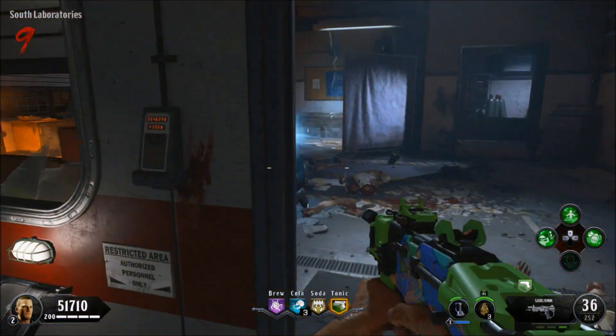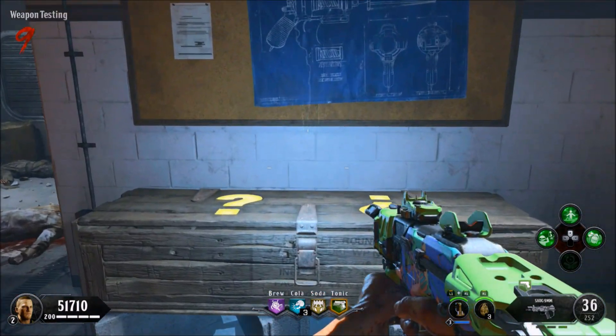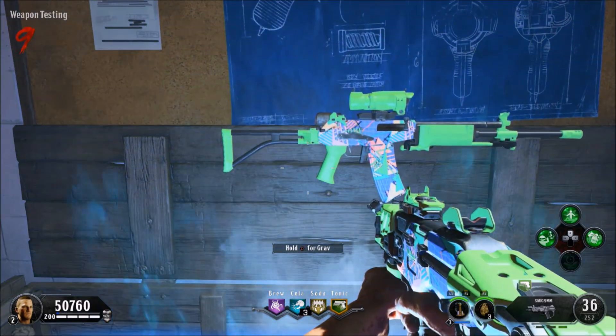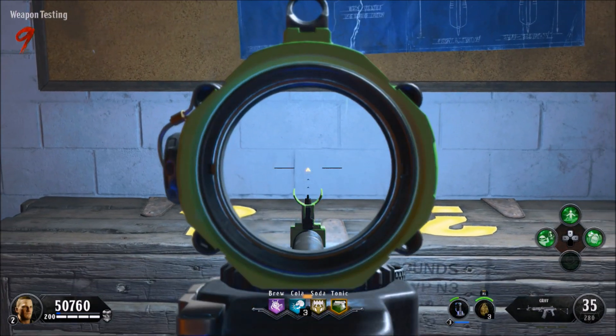From here, fill out your specialist to stage 3. Make your way over towards the mystery box. What you want to do is hit the box and make sure you have your Mule Kick weapon in your hand at the same time. Swap over your Mule Kick weapon at the same time as you pull out your DJ-5 Ragnaroks and you should get this animation looking like this.